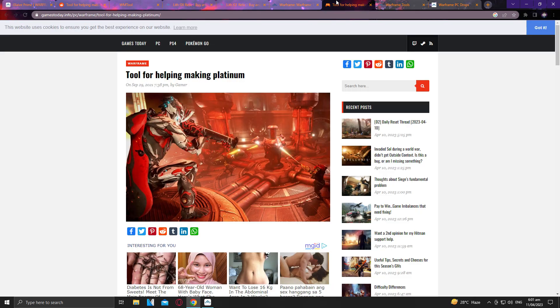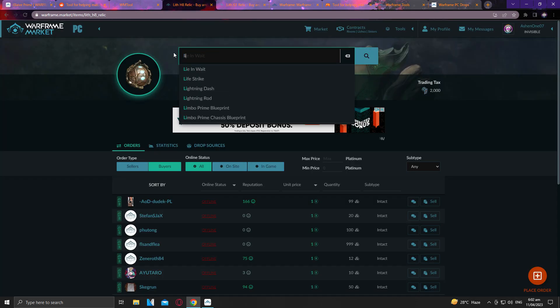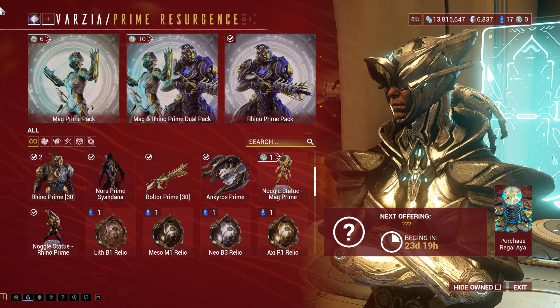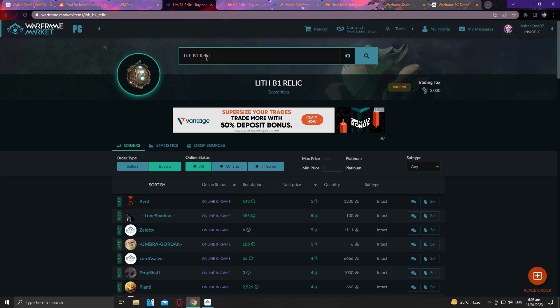The same goes for the price-checking website I use for knowing the prices of each prime part. It pulls data from warframe.market, so you can easily see the highest-priced prime parts without scanning warframe.market yourself. There are also other websites that provide a price checker not just for prime parts but also for Rivens. I forgot the name and I'm too lazy to look, so if you know, please feel free to comment it down below.